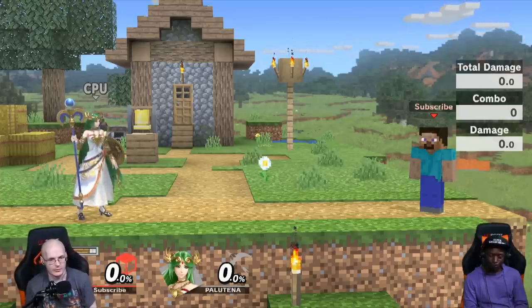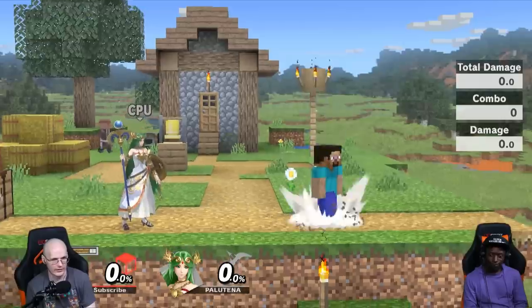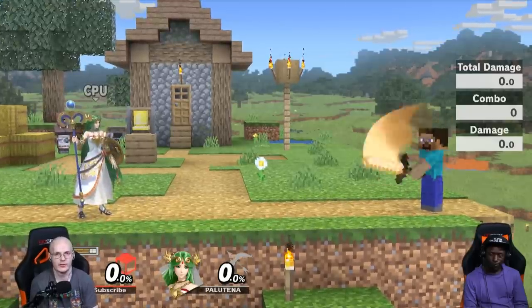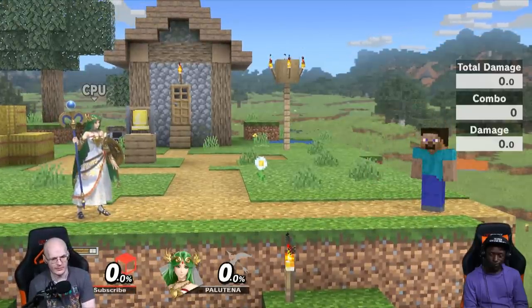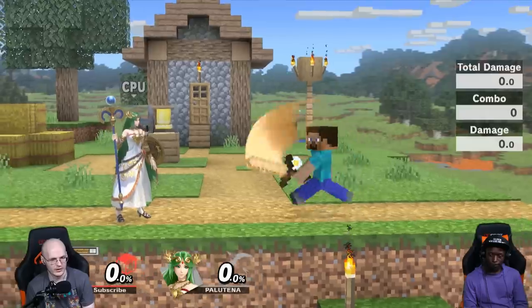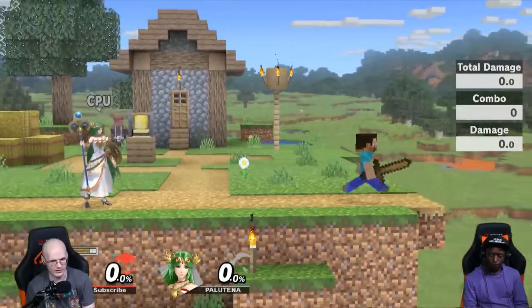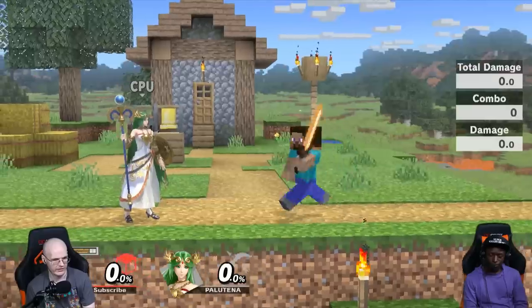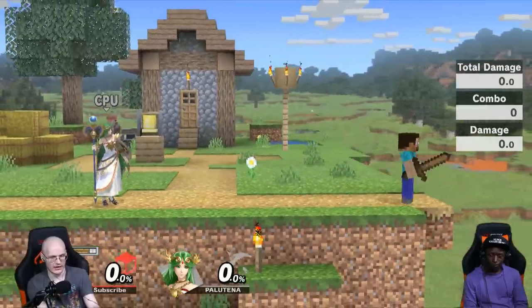I was looking at the frame data of Steve's moves. First I'm going to let you know about one of his moves that can be really good — it's Jab. This move on every single sword except Gold Sword comes out on frame 4, and has 15 frames total time between the hits. You can do it by pressing A, you can jump and do it, or you can dash forward and do it — dash forward, release stick, and then hold A.